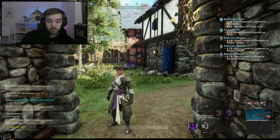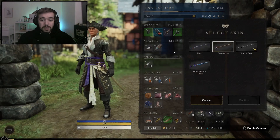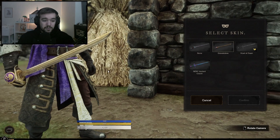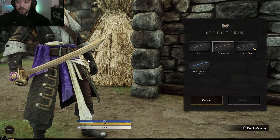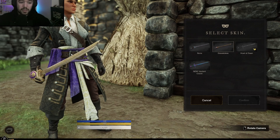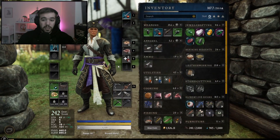Beside that, we also have the weapon skin. You can right-click on swords, select chain skin, and see this one called the Gravestakes. It has the Twitch logo and Twitch colors, along with a golden sword, which I honestly think is pretty cool. That's what I'm using now.